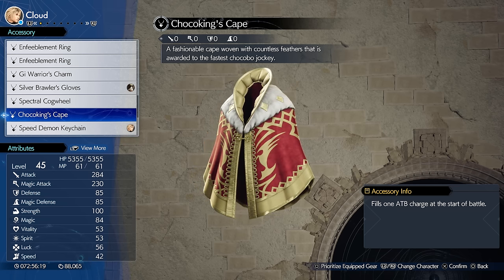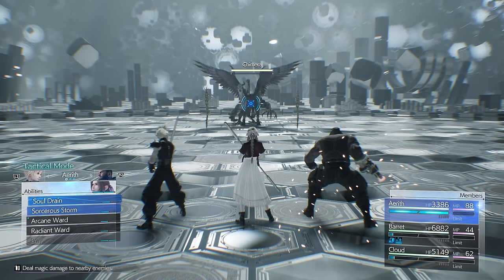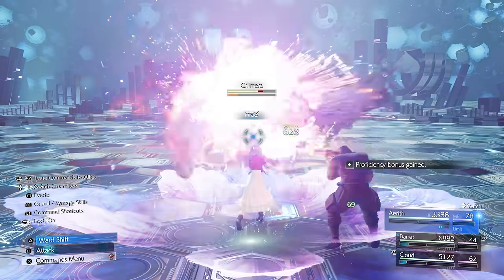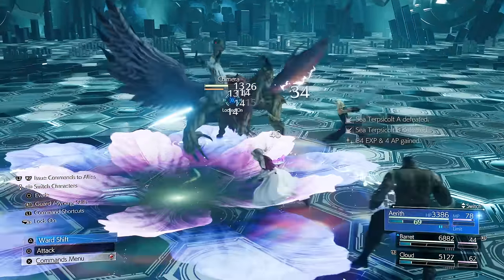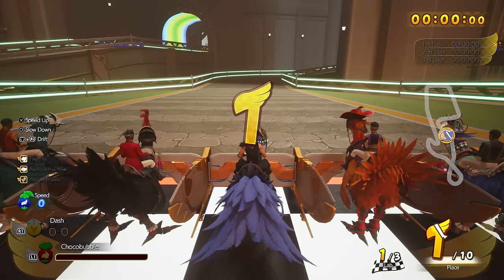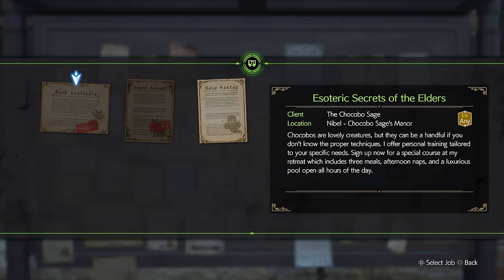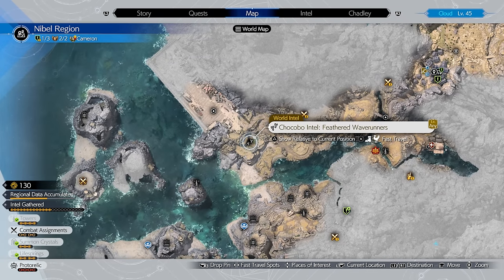Another great item is the Choco King Cape, which fills one ATB charge at the start of any battle — essentially a 3-star First Strike Materia. You can pair it with First Strike Materia to start battles with two ATB charges, or place it on separate characters so everyone can spam abilities immediately. To get it in Chapter 12, you must win the Gold Cup during the Gold Cup or Bust side quest, but first you need to complete the Esoteric Secrets of the Elders side quest in the Nibble region from the previous chapter.